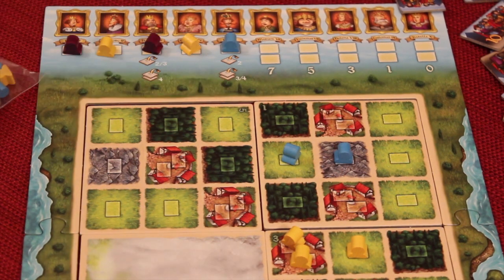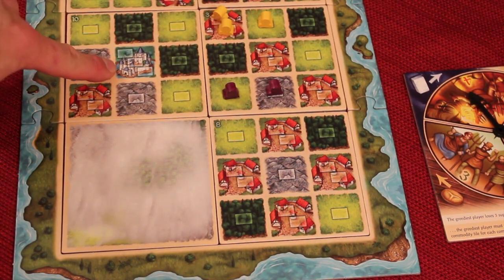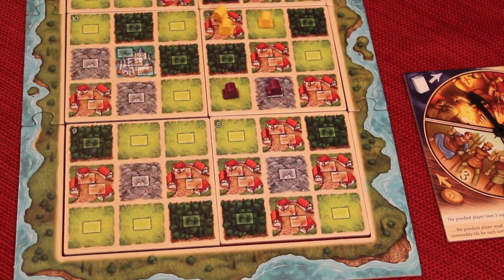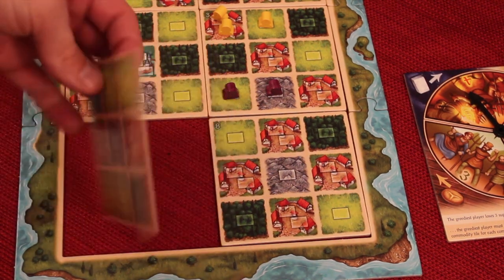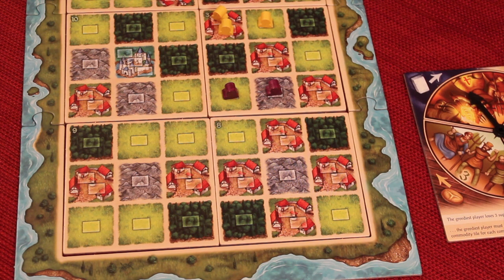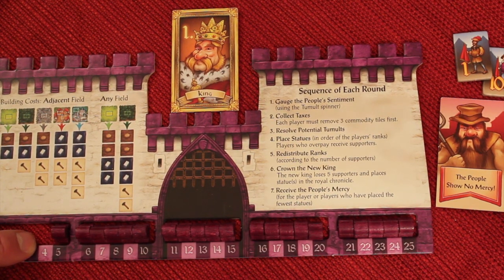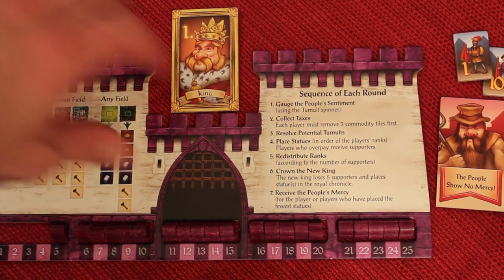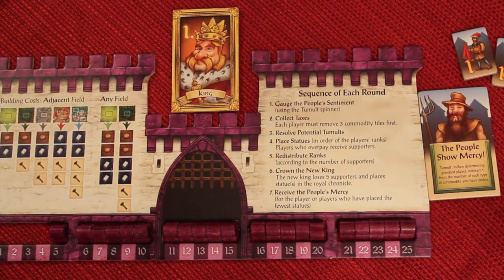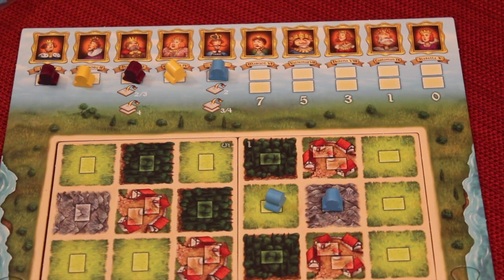Other players continue putting statues in various spots. Eventually we flip over the last two tiles. Notice that when this one is flipped over it reveals a palace — that actually has three spots, so when you build a statue there you place three. You can't look at tiles beforehand or move them around — you just take it and flip it towards yourself, so some things can look upside down. The last thing we do each round is receive mercy. We look at the person who has placed the least statues — that player, or all players tied for least, get to flip their tile from People Show No Mercy to People Show You Mercy. Next round when tumults are resolved, you essentially stole one item less than you really did — a little catch-up mechanic.